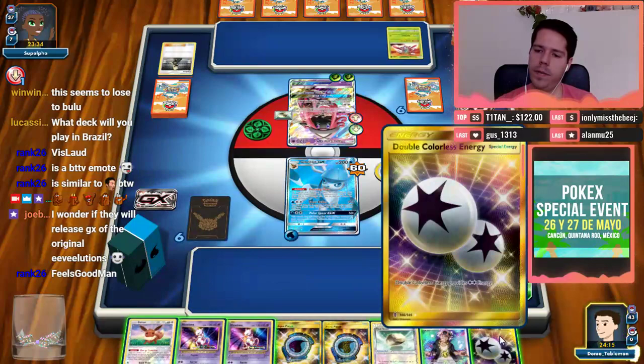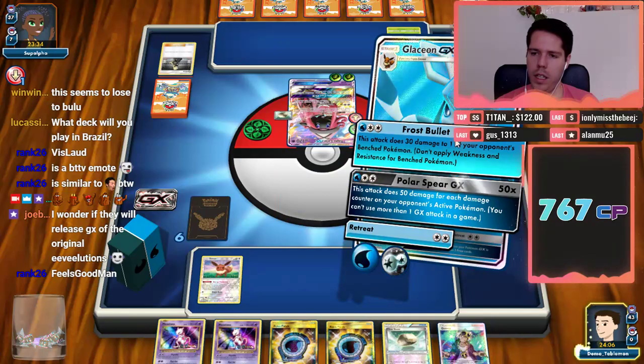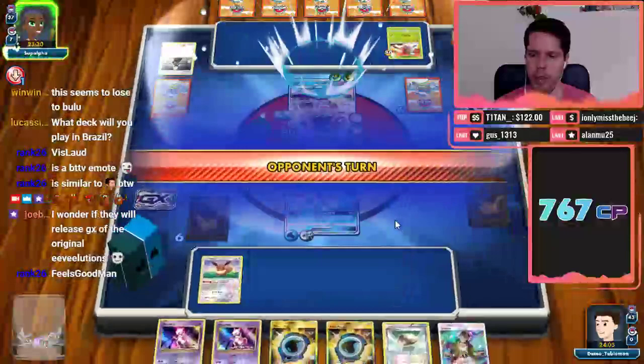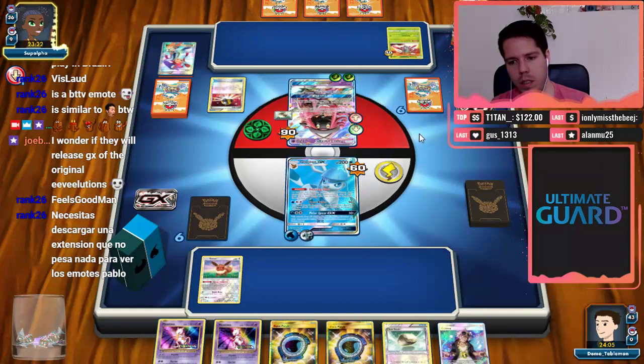Energy Drive is already being very, very annoying. I definitely want to bench the Eevee here, and thankfully with another energy, my opponent doesn't knock me out — he's 20 short and he can't attach Choice Band anymore, and he can't set up Venusaur to make the energy count double.